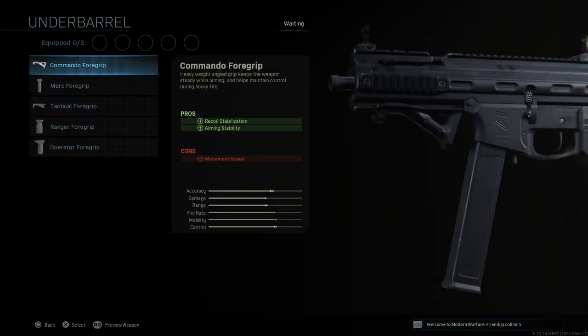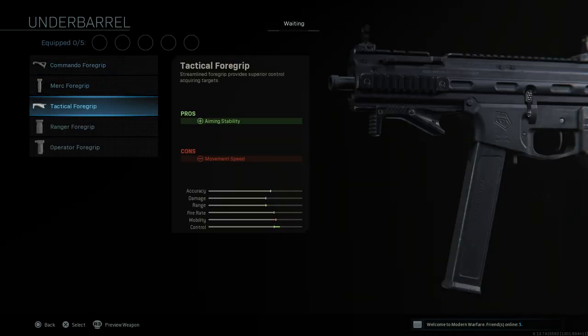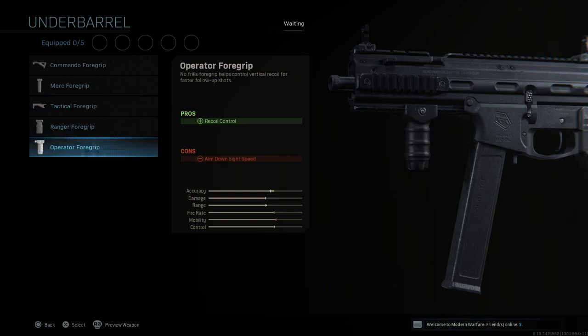And finally for under barrel options you have your Commando Foregrip, Merc Foregrip, Tactical Foregrip, Ranger Foregrip, and Operator Foregrip.